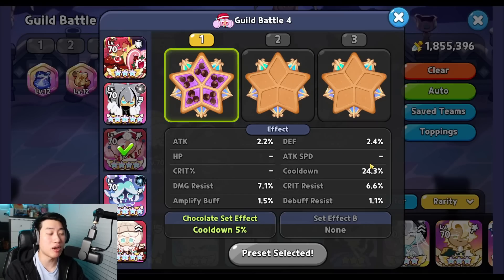Next is Macaron. The most important focus for Macaron is 24% cooldown. If you can get extra attack as well as crit percentage, it will definitely help out. This isn't too much of a problem here because Macaron as well as the back lane will survive most of the time.